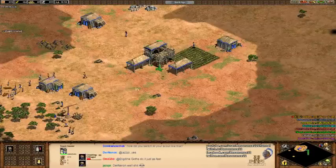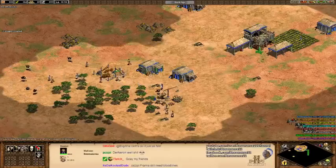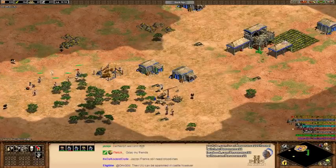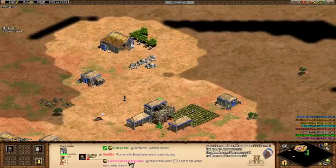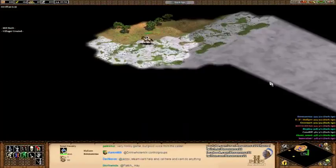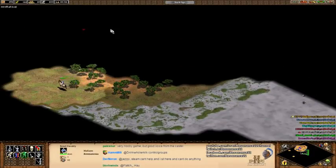Out of all the new civs, I think my favorite civ would be the Berbers so far — they feel like one of the more fair ones. One thing that might need to be done about the Berbers is I think it would be totally okay if their cavalry were 15% cheaper in the castle age instead of 20%, and then that bonus scales to 20% in imp. I think that would make them basically fair. As a civ, they're probably one of the more balanced ones out of all of them.